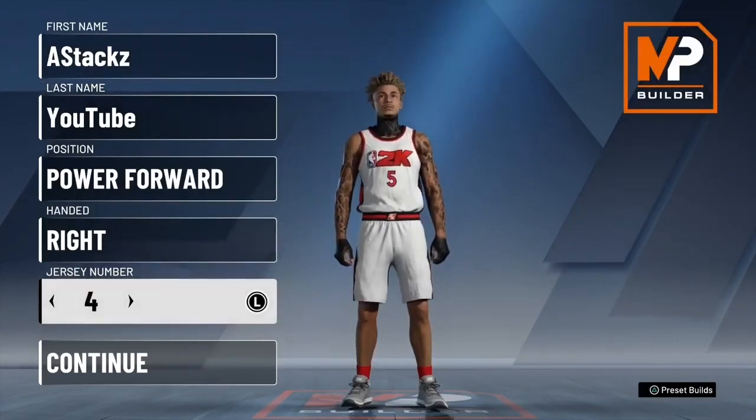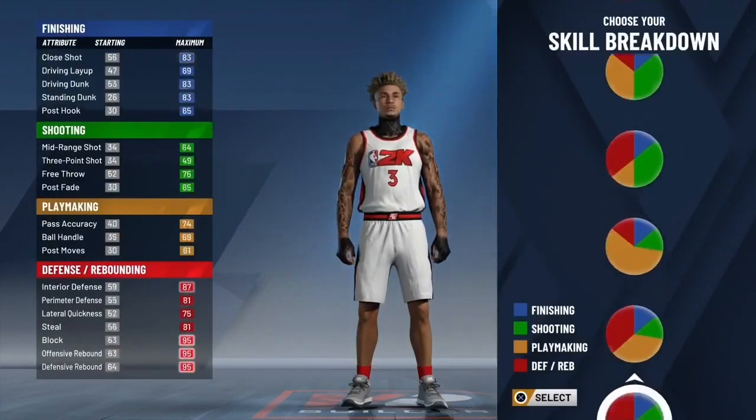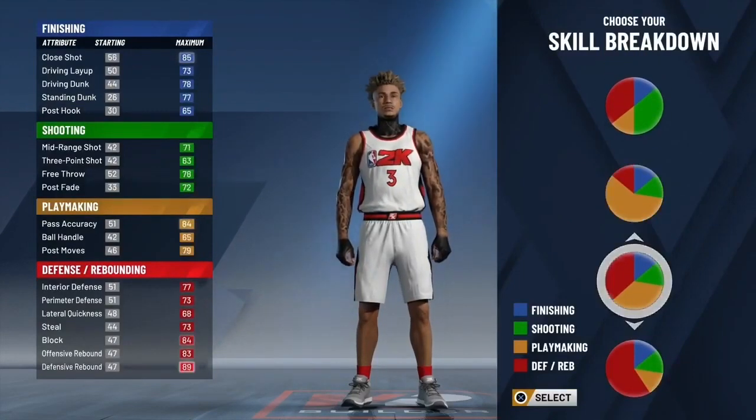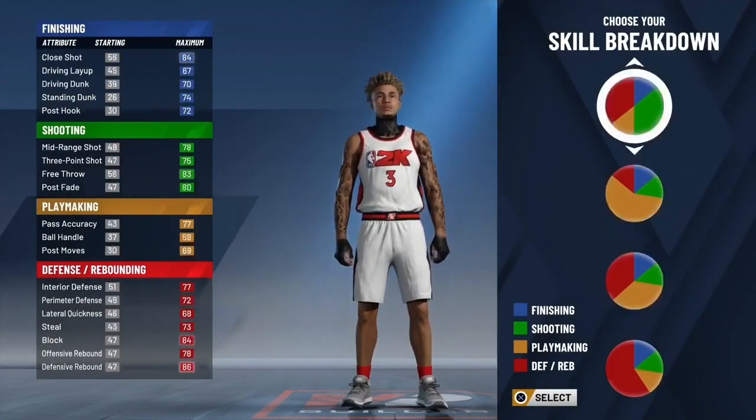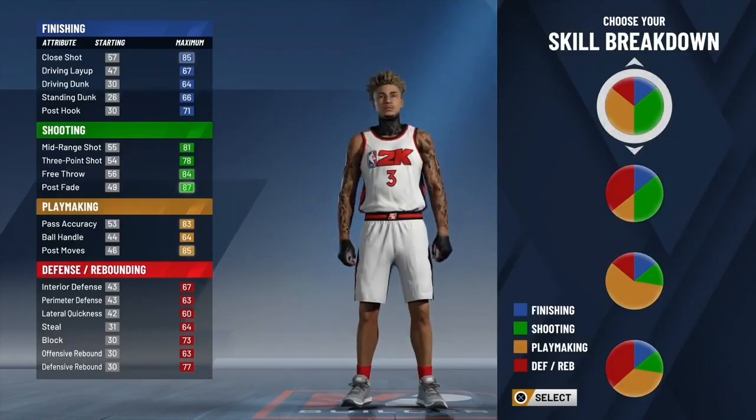Before I get into the height and all that, I'm gonna show you guys the pie chart. You want to pick mostly shooting and mostly playmaking — it looks like half green, half yellow, then a quarter blue and a quarter red, which covers defense/rebounding and athletic/finishing. Pick that pie chart. For the physical pie chart, click the first one, the one with the most speed.